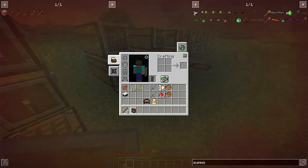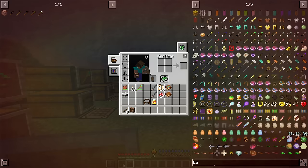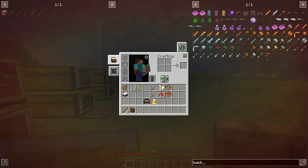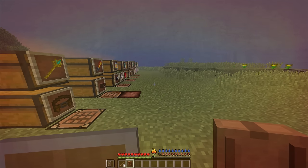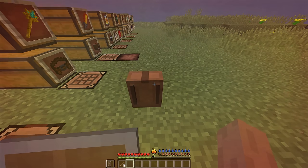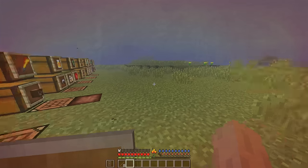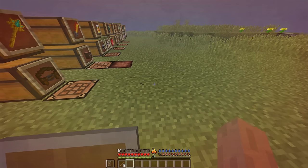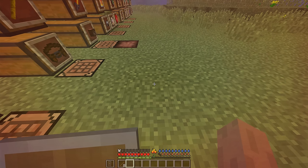The next useful item that you should build as soon as possible is a backpack. It also requires gold. The backpack is useful because it grants, as you'd expect, additional inventory space. It is equipped by placing it on the ground, crouching, and holding left click as if to break it. You can only access the backpack's inventory by placing it back on the ground — you do this by crouching and right clicking with an empty hand.